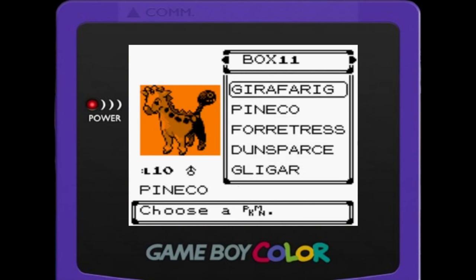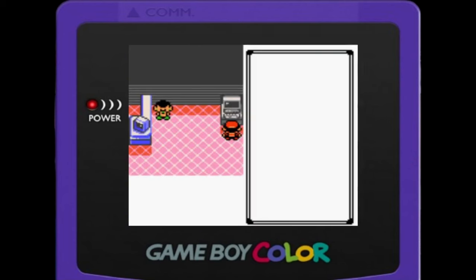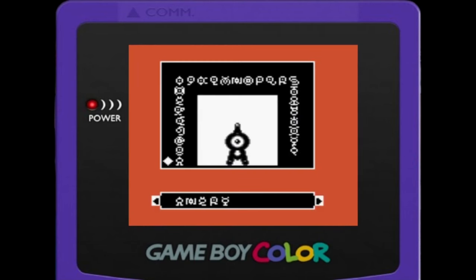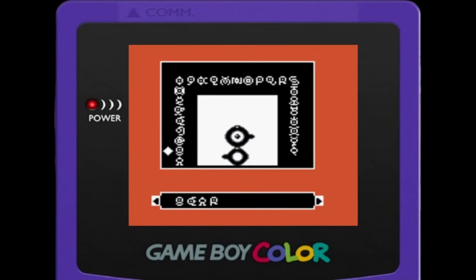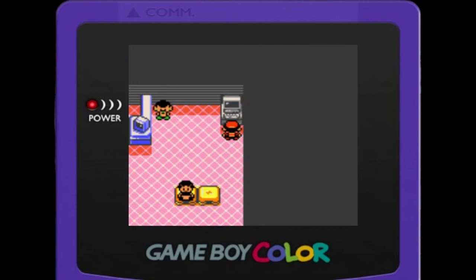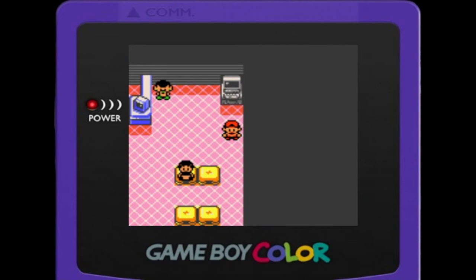Everyone's here — there's Doduo from Pokémon Red — and all 251 of them are just chilling in their boxes. I also got all the Unowns and arranged them alphabetically just to add a little cherry on top. That's about it for this video — thank you guys for watching. If you liked it, hit that like button. If you didn't like it, well — screw you I guess. Have a good day!